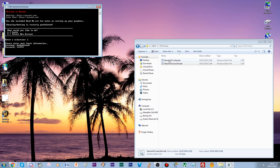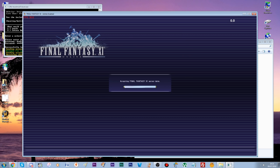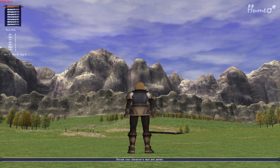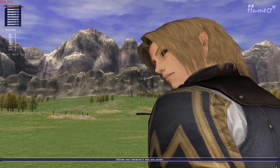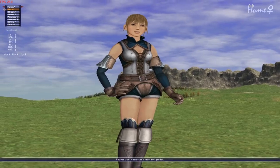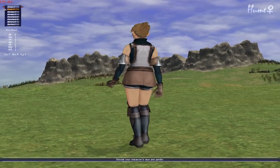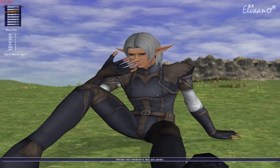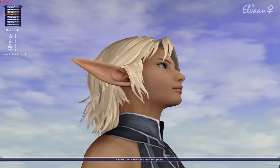Anyone that's played Final Fantasy XI before knows where it goes from here. But if this is your first time with the game, I'll provide some basic information. You'll need to make a character. The first choice presented to you is Human, or Hume as it's called in Final Fantasy XI. You can choose to play as either male or female — I don't think this makes any difference to your stats. The next race is Elvaan. They do have different base stats to the Human, so it's worth noting what's important to you. Again, you can select either male or female.